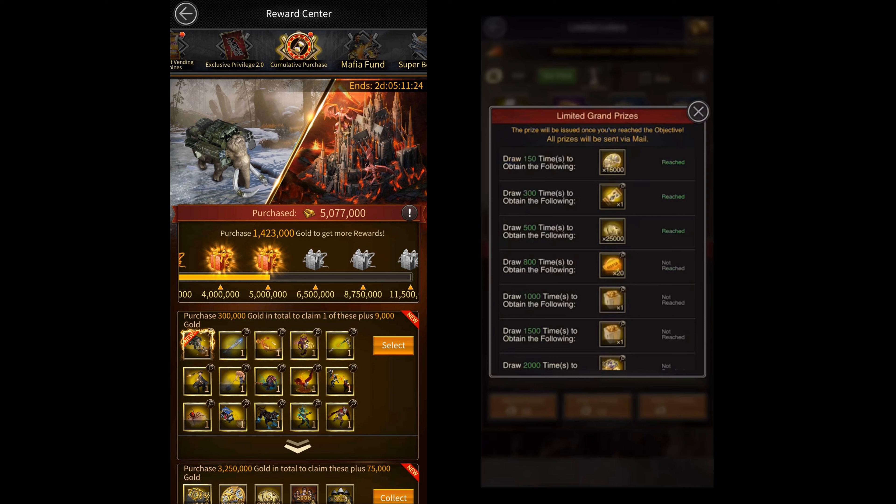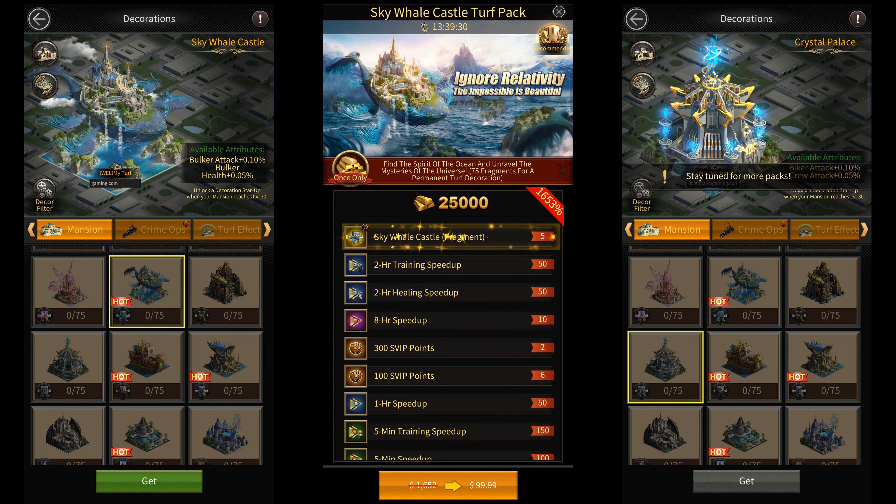There's another way of getting a turf skin immediately, and that is by buying these $100 turf skin packs that give you five fragments per pack. You'll have to buy these packs 15 times, spending $1500 total to get a turf skin immediately — assuming the turf skin you want is available for purchase on that day, because not all turf skins are available daily.